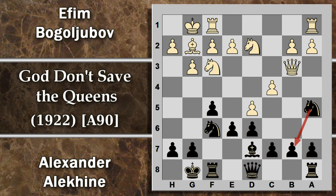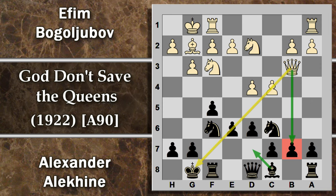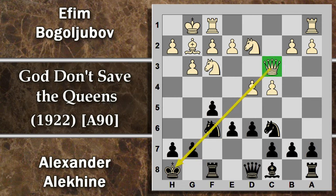Il cavallo si sposta per difendere, attacca la donna. Donna C3: il bianco mantiene in qualche modo una certa iniziativa in questa variante. Ecco perché per il momento questo pedone rimane difeso dall'alfiere e Alekhine viceversa sposta il re da questa linea di attacco probabilmente più pericolosa. Si prosegue con donna C3.